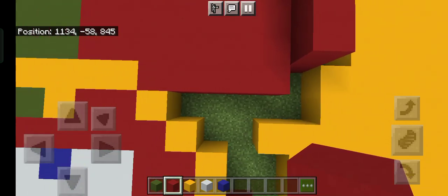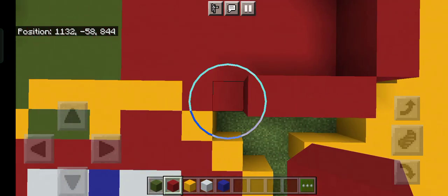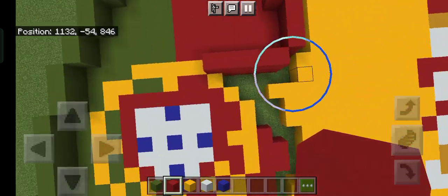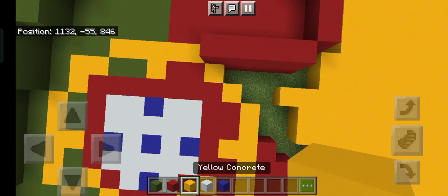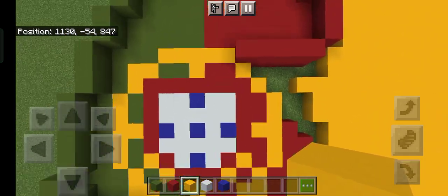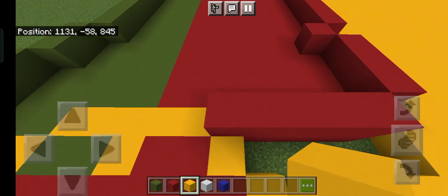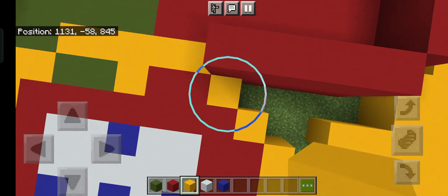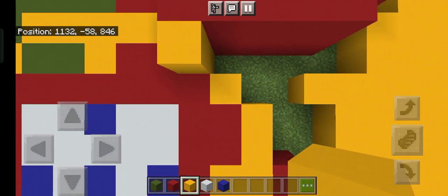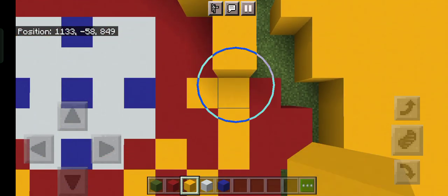Then go to the left by one, two, three, four, five blocks — you should have this right now. Grab out your yellow concrete — this is basically the emblem of Portugal, the coat of arms. From the fifth block of this red line, add one down in yellow concrete, then to the bottom right add one more, and going down have one, two, three, four, five.